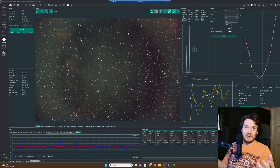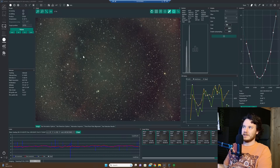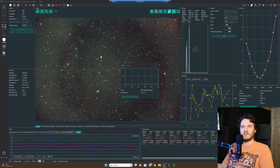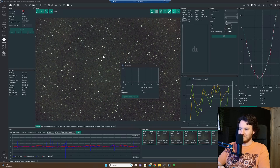Those of you with functioning eyes have probably noticed there's a big black donut in the middle of this image — I've touched on this in a previous video about my RASA. Fortunately, it calibrates out perfectly. It's actually not as drastic as it looks: we're about 14,400 ADU versus about 14,300 ADU in a region just inside that donut — very little difference. It's just the screen stretch that makes it look far more intense. RASAs — I love them, but they're a total pain at times.